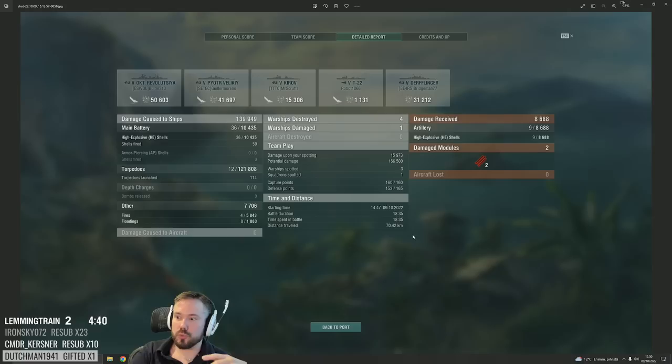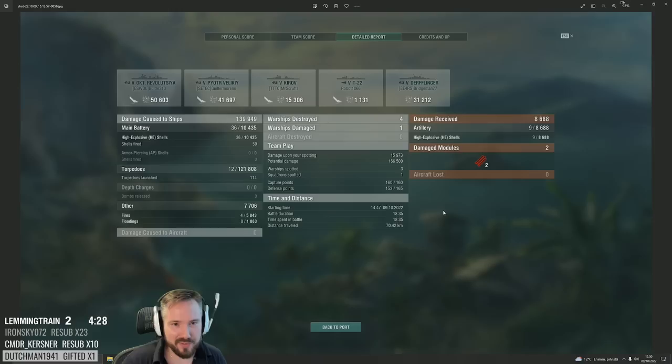We launched all 100 torps and only landed 12. But capture points: 160 out of 160. Defense points: 103 out of 165. An 18-minute-35-second game. Normally these games don't last this long, but that's because people don't understand to use all the time available to them. There are two resources neglected by the player base: their own health pool and time. And they apparently hate both of them because they're in such a hurry to get rid of both. And I don't understand why.